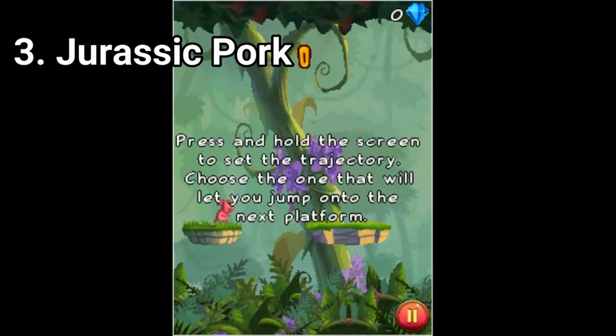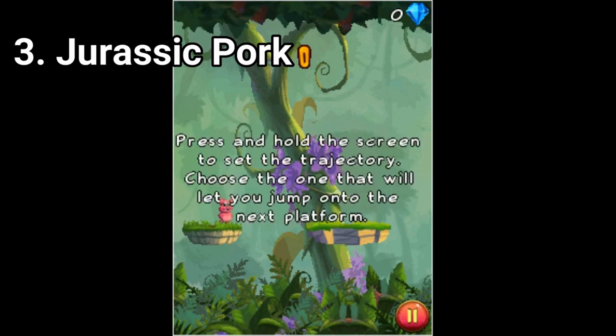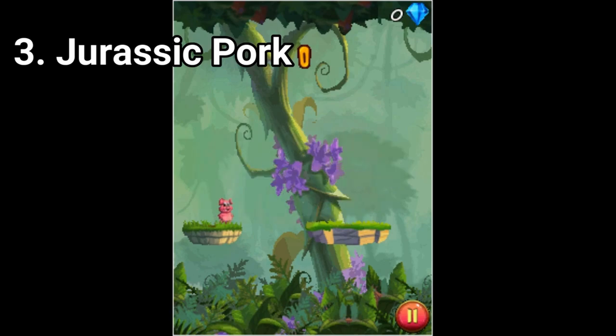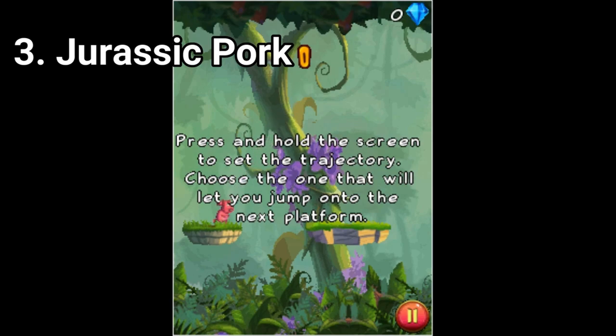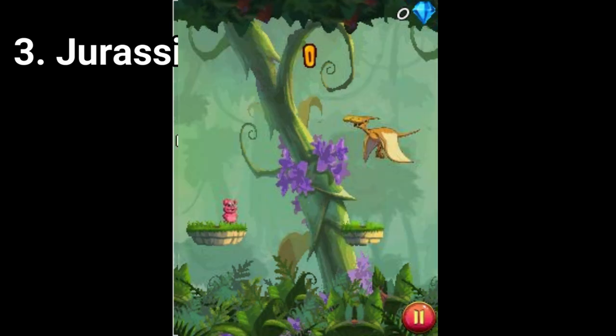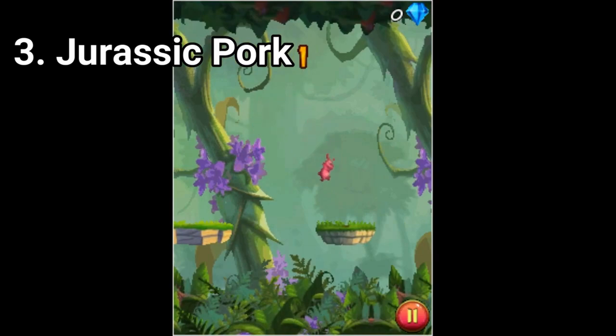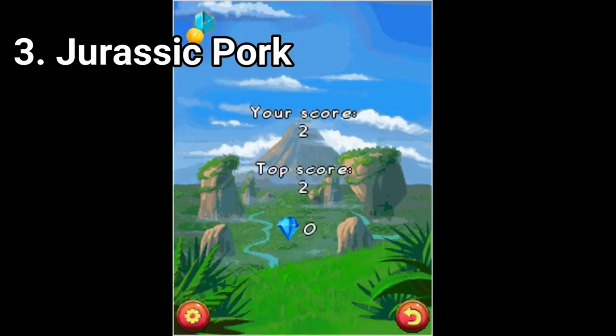Jurassic Pork isn't actually a Jurassic Park game, but my older self seemed to have put it in the list, so I'm reviewing it now. Jurassic Pork is a simple game that can get tedious. You have to pull the pig and calculate the trajectory to jump from one platform to the other. It's easy at first, and it gets more difficult the more you progress, with obstacles jumping in between the platforms. If you are into this type of game, then go for it.